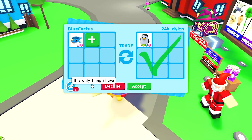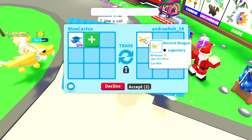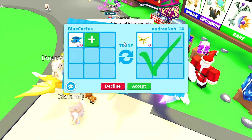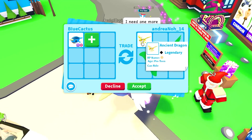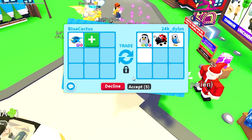Andrea here is offering up an ancient dragon, which probably would have been good like the first day it came out. Unfortunately it's been a couple days since these came out, so they did drop in value. They're still valuable, but definitely not good enough for a mega pet anymore.